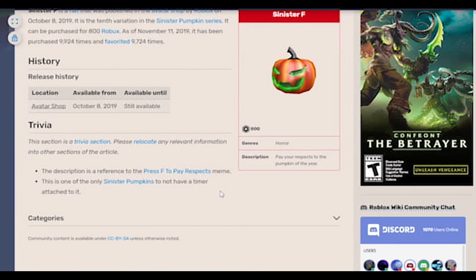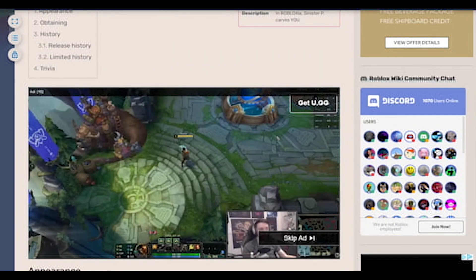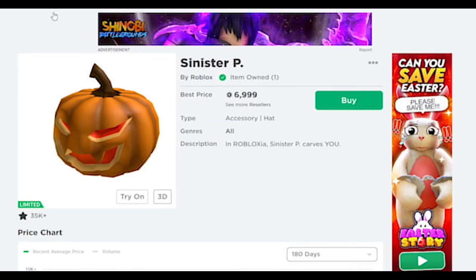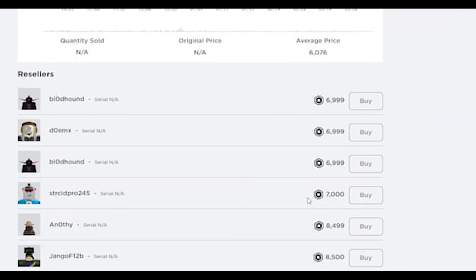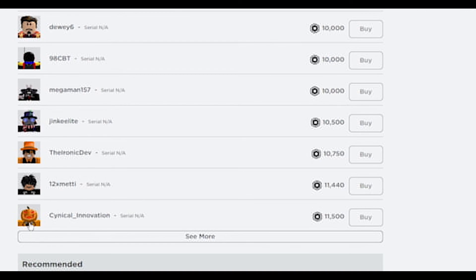So yeah, those are all the Sinisters, but we just bought Sinister P for 6,000 Robux. I think the average is 6,076 Robux right now, so I think I got it for a good price — under the average. It's now at 6,999. I don't think I'm going to sell it because I really wanted it. This avatar looks really good — I'm going to try to keep it.